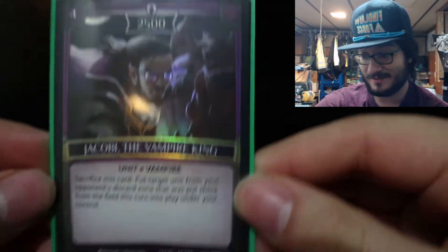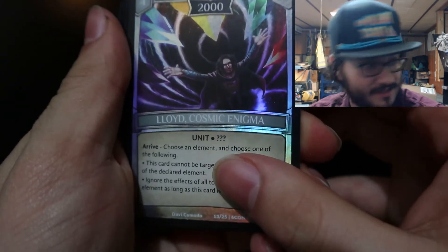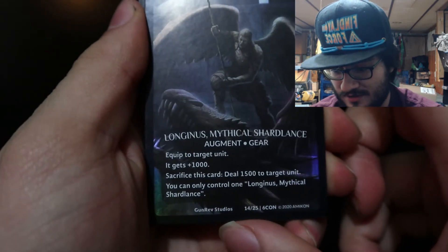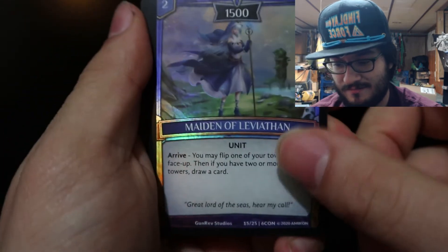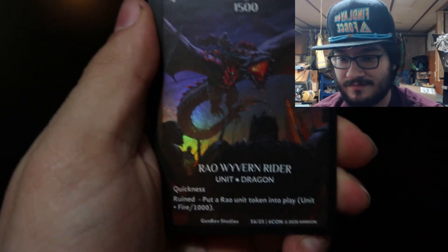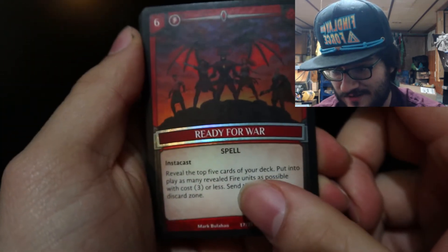Alright, I know y'all probably want to see the rest of these. We've got Lloyd Cosmic — that was it for that section. Then we've got Long In This Mythical Shard, Lace Maiden of Leviathan, and Raw Wyvern Rider — full art. Ready for War is also in here.